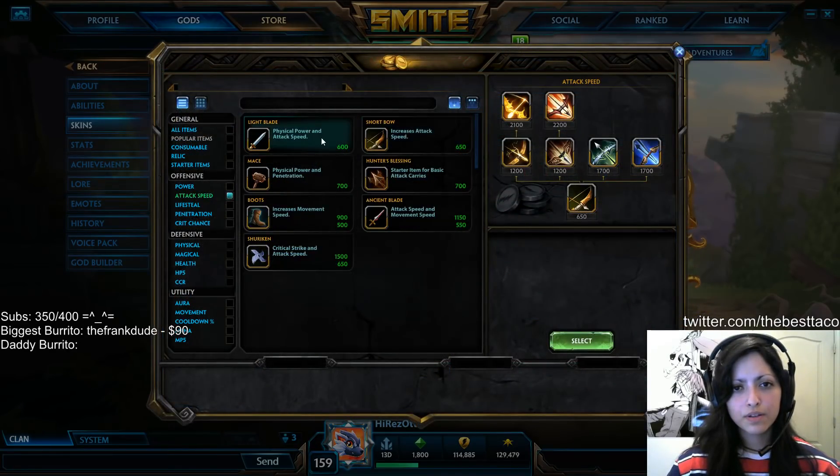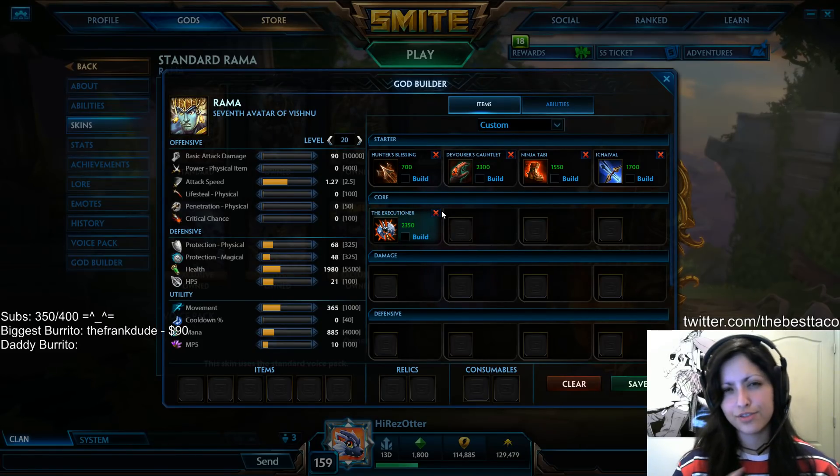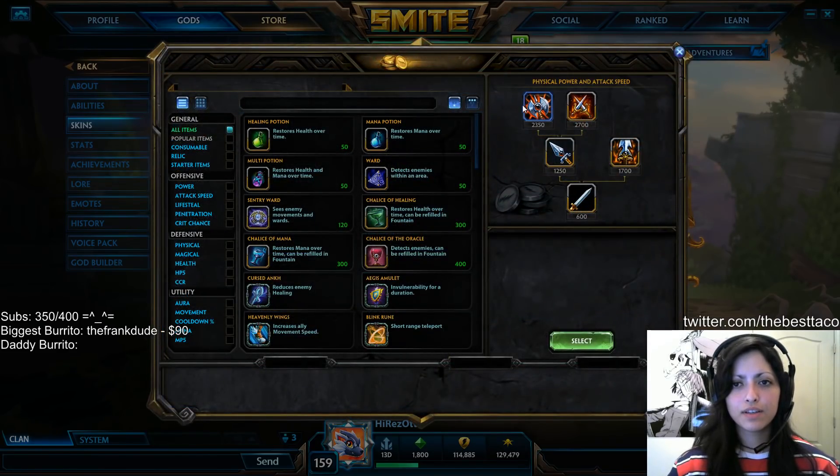After the Ichaeval, you can look to build straight into Executioner. Executioner just all-around feels like a very strong, great item for Hunters — it gives you some of that proc shred, attack speed, a little bit of power, just ideal stats all-around for Hunters to have. And again, this is assuming the enemy team composition is going to be a little bit more beefy.